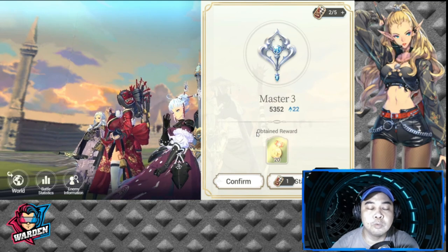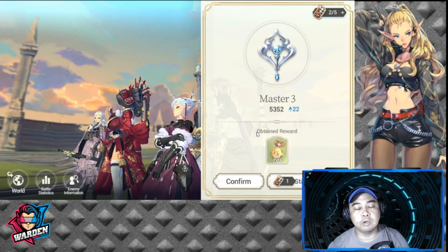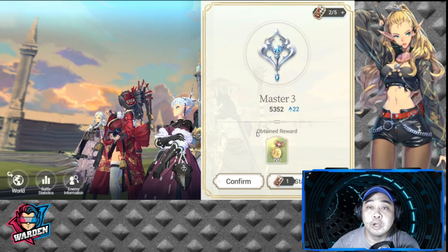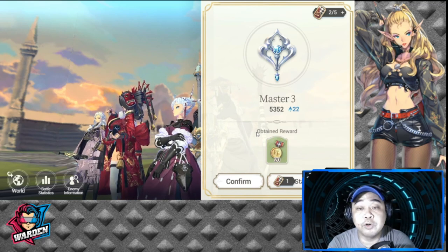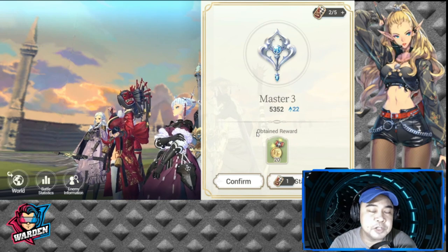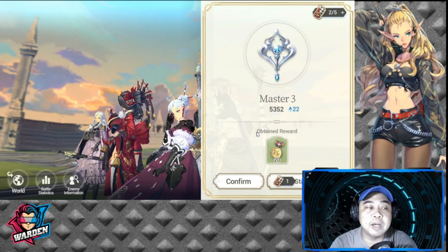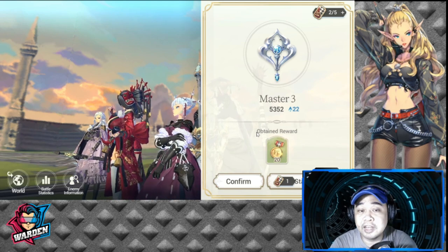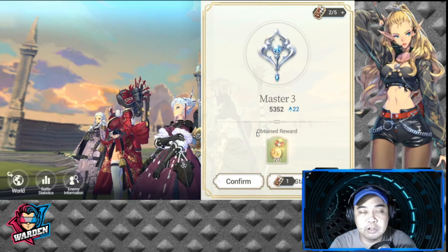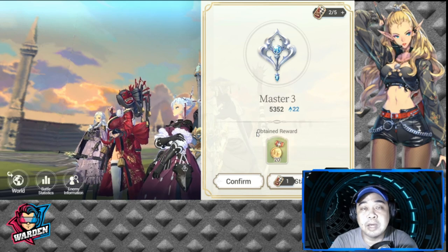Mirror matches are tricky — it's usually more about tempo and which side it favors. But more or less, timing is really important in terms of removing barriers. Once you remove the enemy team's barriers, it will be smooth sailing — bombard them with AOE attacks and take them out piece by piece.